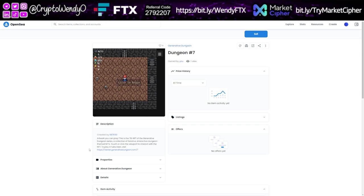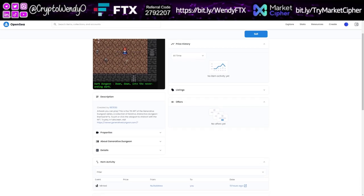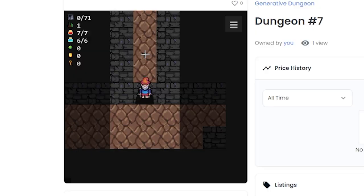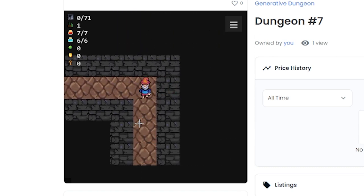This is Dungeon Seven — basically artwork that you can play. It's the seventh NFT of the Generative Dungeon series, a collection of iterative, interactive, dungeon-themed NFTs. Touch or click the viewpoint to interact with the NFT; to play in full screen, click viewer.generativedungeon.com. I can click and my character actually moves — these are so cool!